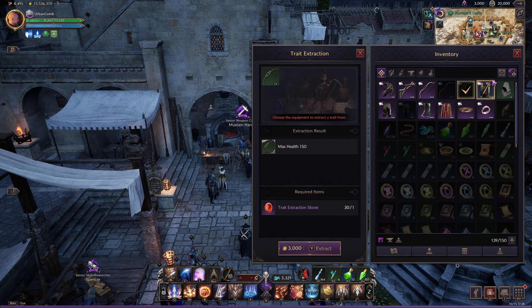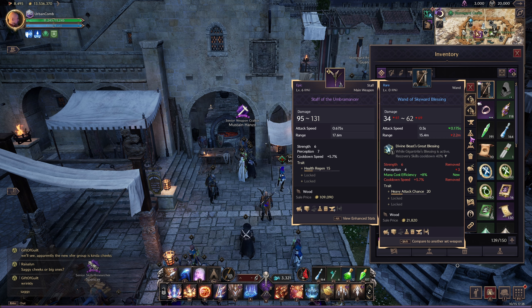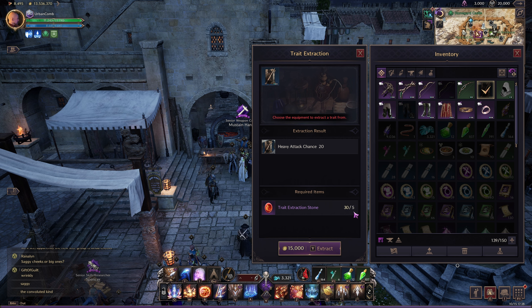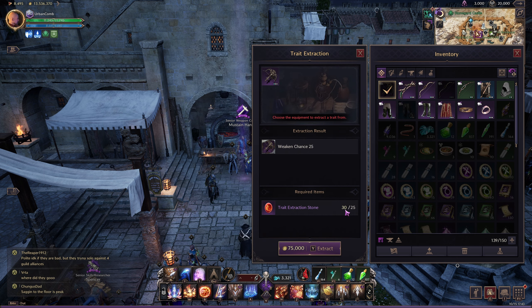To extract a trade from a green item you're gonna need one trade extraction stone, which gives us a nice ratio: one extraction stone equals 10 lucent. For a blue item you require five trade stones, so I usually aim for at least 50 lucent or more on blue trade items. For a purple item it's 25 trade stones, so 250 lucent would be the bare minimum for me. Think about it — you can sell 25 green trades and get the same value as selling one purple item with a 250 lucent trade. This is just a baseline; tweak it however you want.